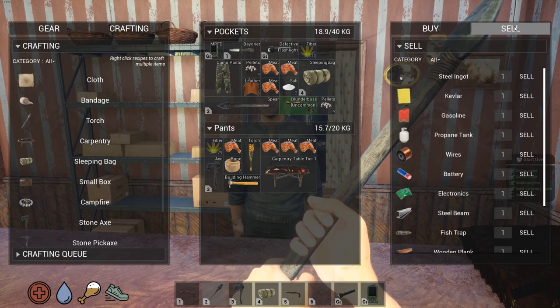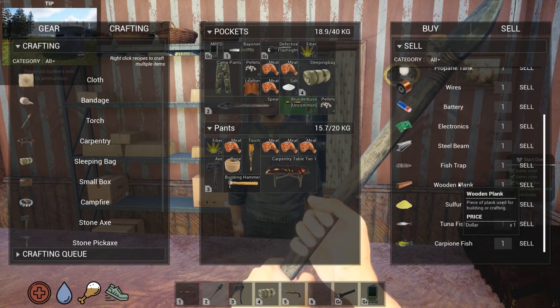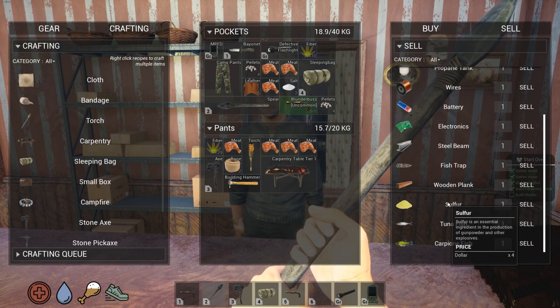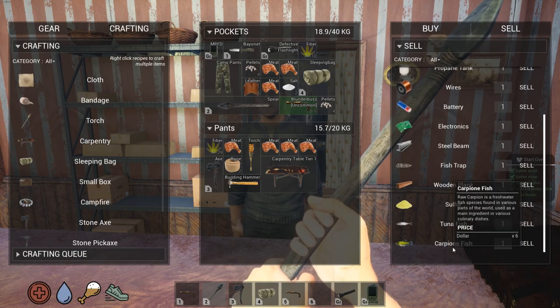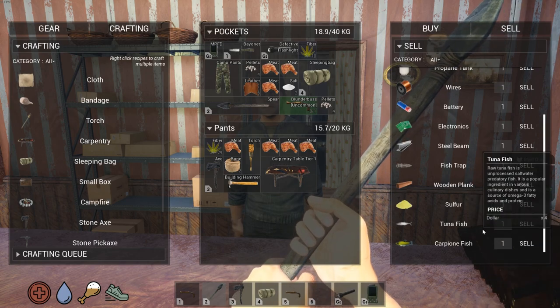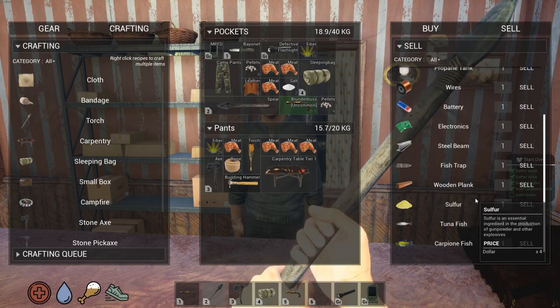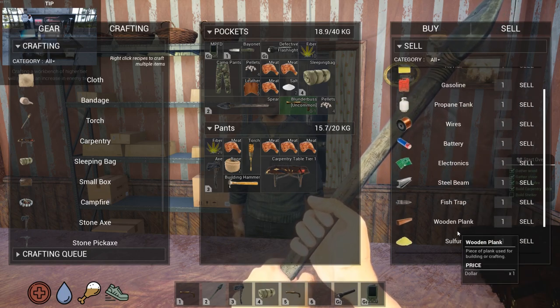Now let's see if we can sell anything to him. Okay, he buys fish traps for $12, planks for $1. Sulfur — okay, we had sulfur ore, not true sulfur. Tuna fish he buys for $4, and carp he buys for $6. We're going to catch some fish and make some money — that's what everybody says is the way to make money early game. That's what we're going to do today. So that's where we buy and sell. I don't currently have anything that he will buy, unfortunately.